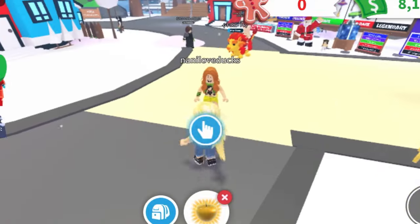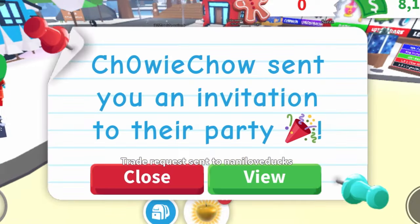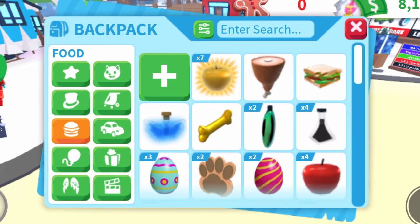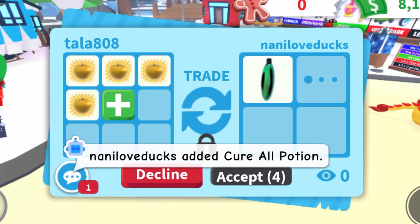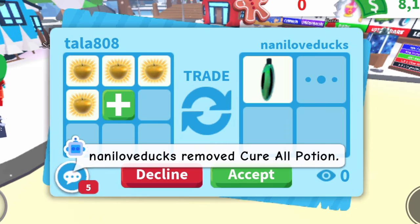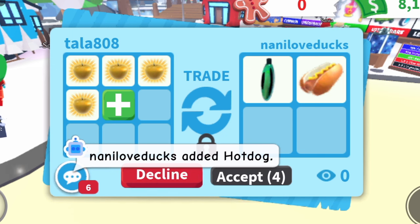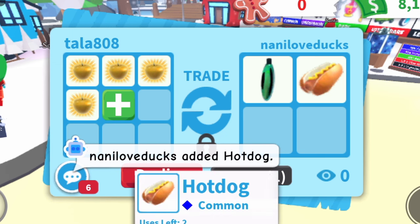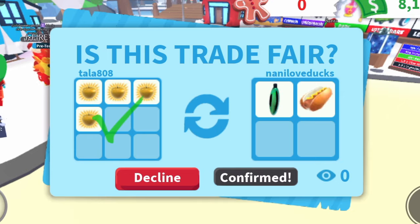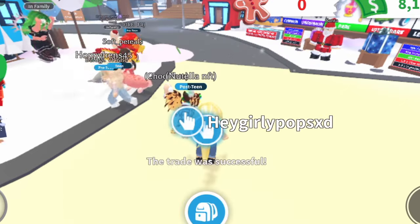I just went to the hospital and got more healing apples. I'm going to send a bunch of the people in this area trade requests. They accepted, so I'm going to put in a bunch of the apples. They put in a cure all potion — and a second, and a third. They removed two of the cure all potions but added in a hot dog. I'm going to accept this trade because a cure all potion costs money in Adopt Me and so does a hot dog, while the healing apples are free. They accepted the first round of trade, I'm going to accept, and they accept it as well.